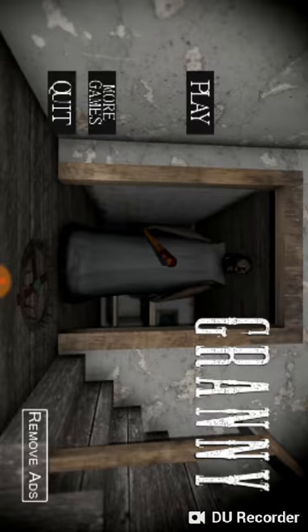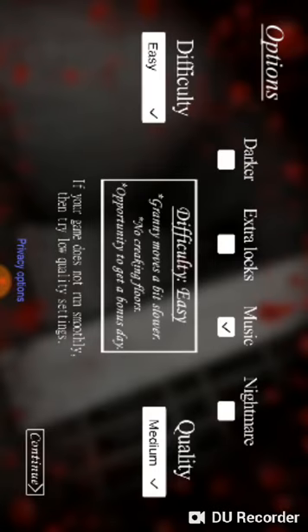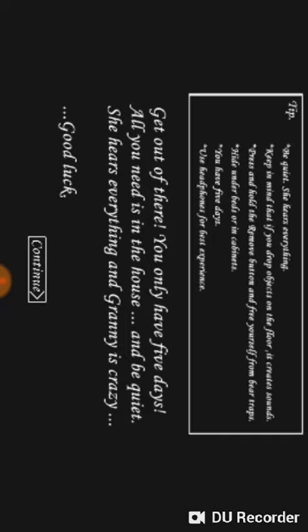Hi guys, today I'm going to show you how to get the screwdriver in Granny, so let's start. For the screwdriver, we need the pin — we need the weapon key.